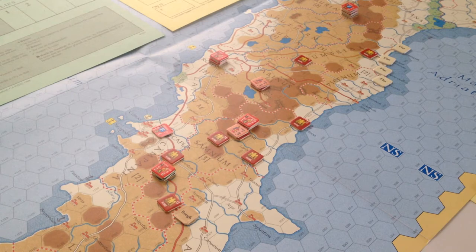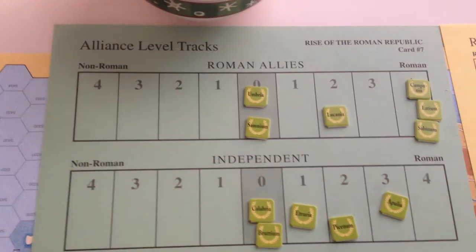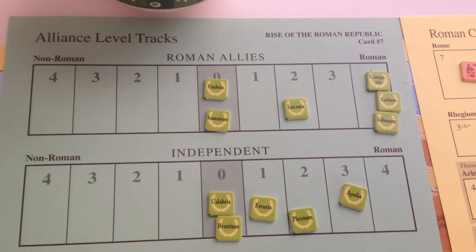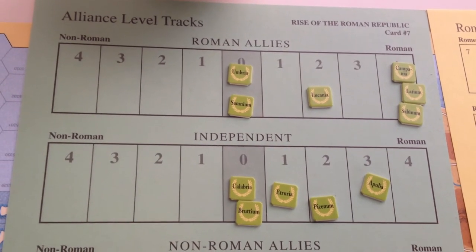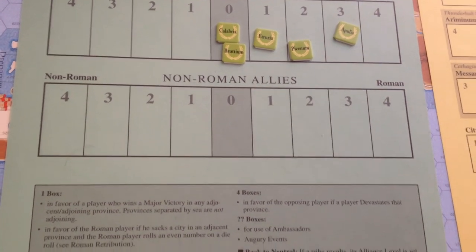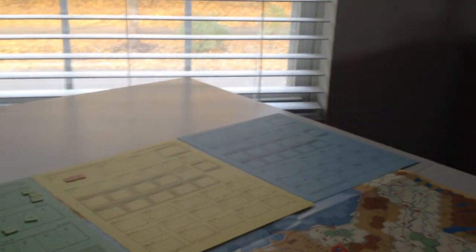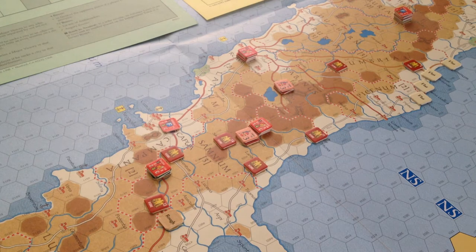Which is the goal of the scenario — you want to have no tribes in revolt. Here on the Alliance level track, it's all looking very Roman, which is also one of the other victory conditions. You can't have anybody on the non-Roman track or down here with the Samnites in the non-Roman ally track. Their military conquest helped to facilitate those various alliances and change those diplomatic courses, so you get the conquest and the Alliance track going the right way, and that leads to Roman victory.